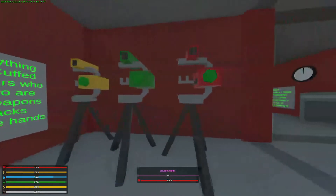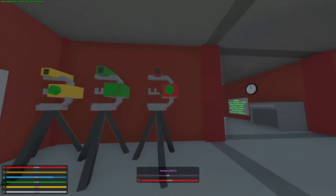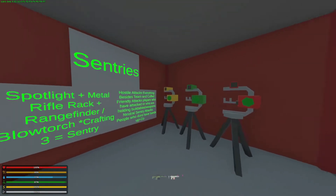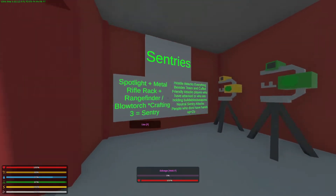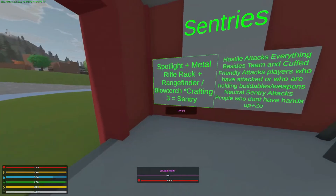The first thing is sentries. Sentries can be used to defend your base. They require a gun to be placed inside of them. All sentries use the same crafting recipe, which is a spotlight, a metal rifle rack, a rangefinder, a blowtorch, and crafting 3.